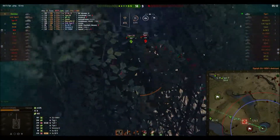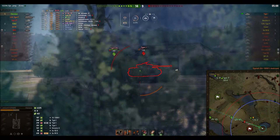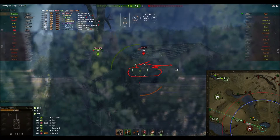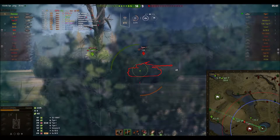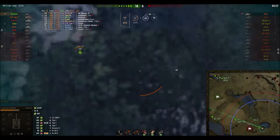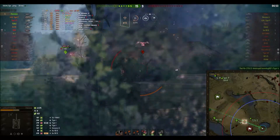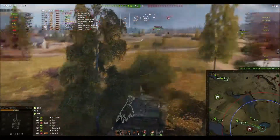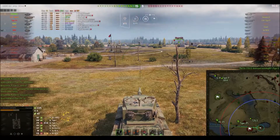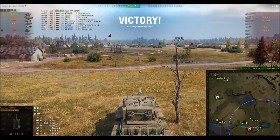One of my teammates finds the SU-100M1 — lovely, a side shot. I'll just pick that up right there. And even more amazingly, the bushes work both ways — the Tiger can't see me either. I pull back into these bushes with HESH loaded, hoping his health will drop low enough that I can just headshot him. Other people aren't able to damage him, then he disappears and I put the shell in hoping to ammo rack him. When he reappears it's pretty clear I got a penetrating hit, but it wasn't enough to finish him off for the top gun. But that's all right — hope you enjoyed watching this match. Good game and good night!